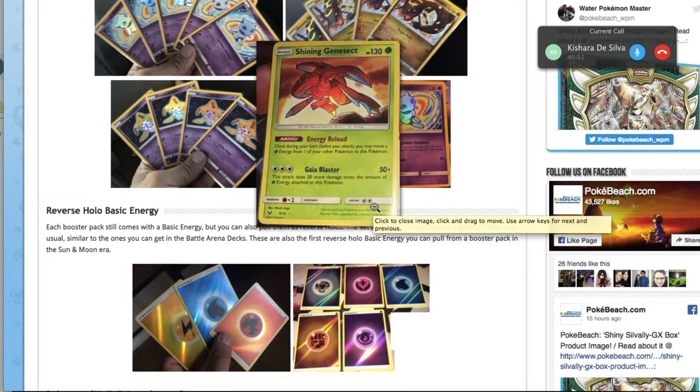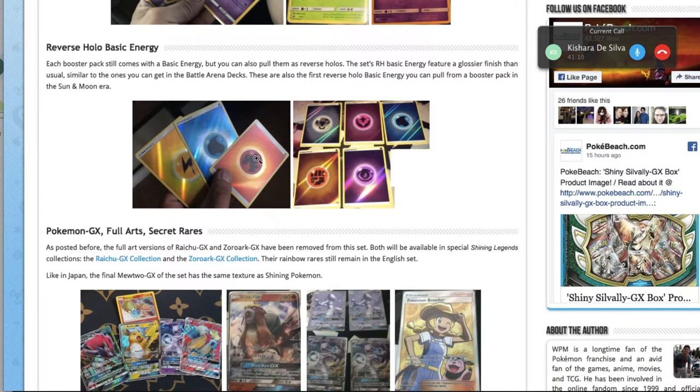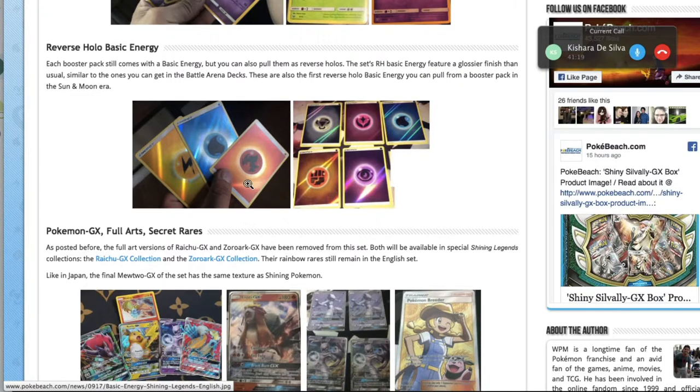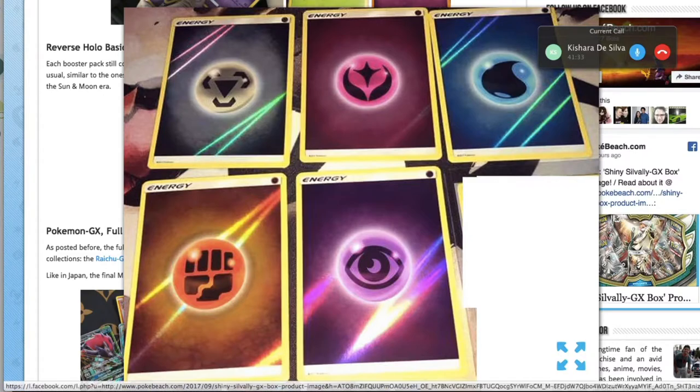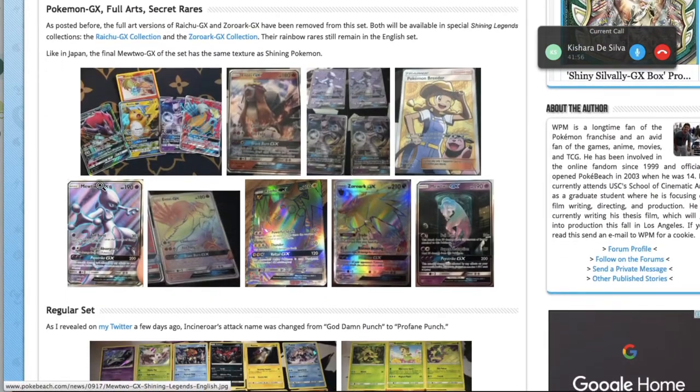Let's touch on the basic energy in this set. Apparently these are a little different to existing ones — this set's reverse holo basic energies feature a glossier finish than usual, similar to Battle Arena deck energies. Who wouldn't want to play with this Psychic energy or Water energy? There's a lot of shiny energy around these days, so they probably won't cost too much, but onto the GX cards — this is where it gets pretty heavy.